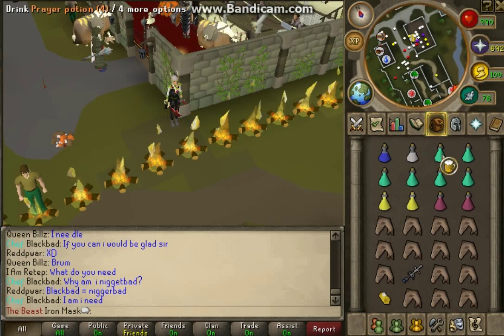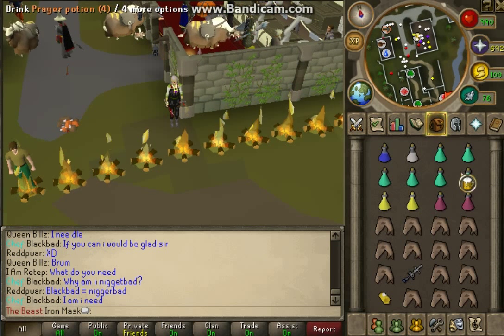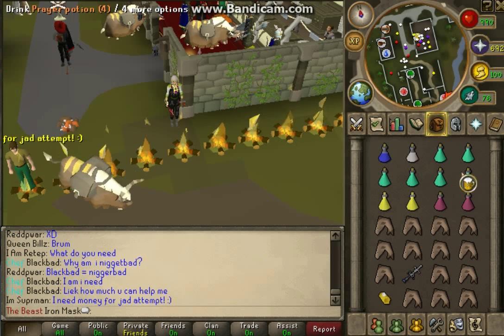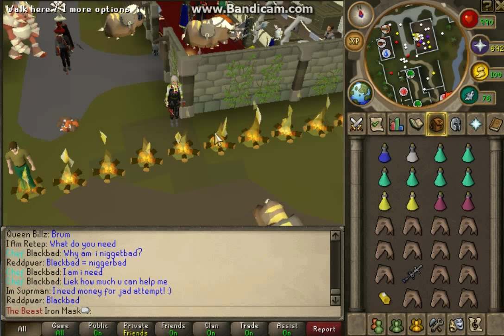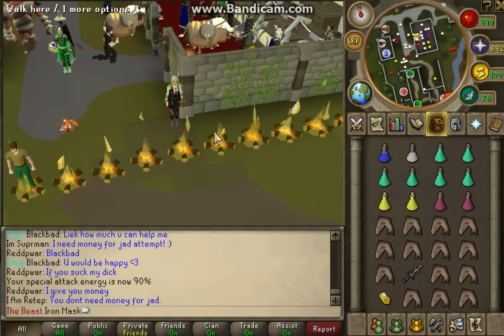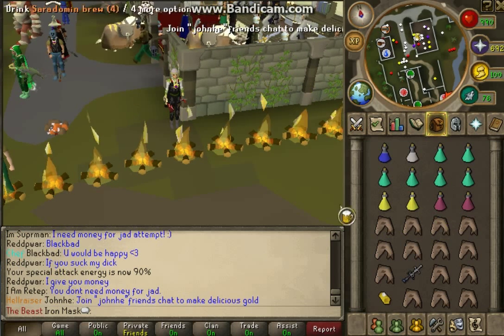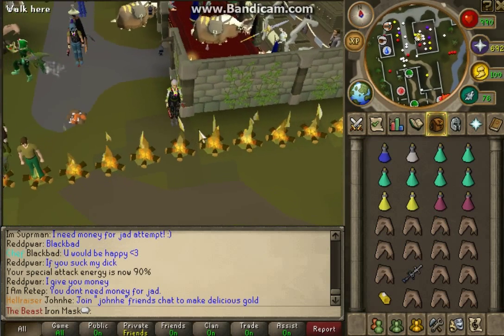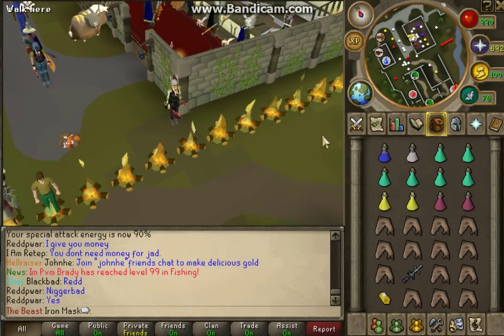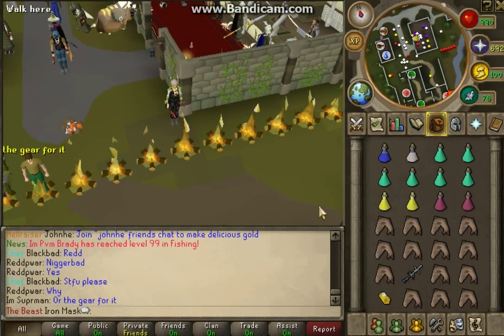I bring two brew sets just in case of PKers, and also because when I run out of prayer potions the revenants do drop prayer potions. They also drop PvP armour — each piece is around three mil plus — so it's really good income and they do drop fairly commonly for me. The artifacts they drop can range from around 30k up to five mil, the top one being the Ancient Statue.